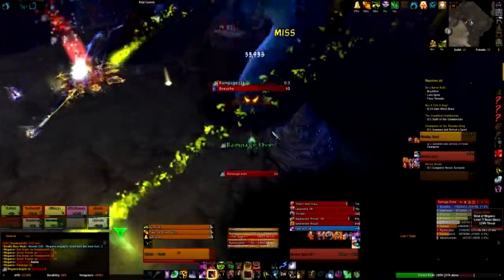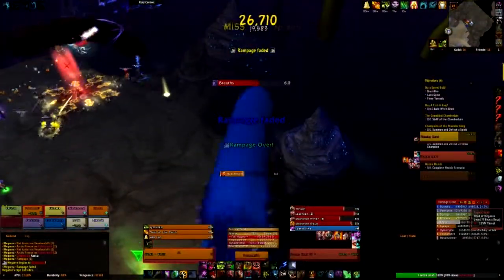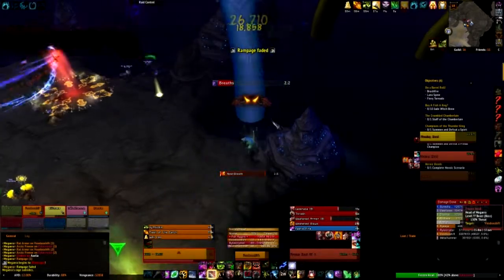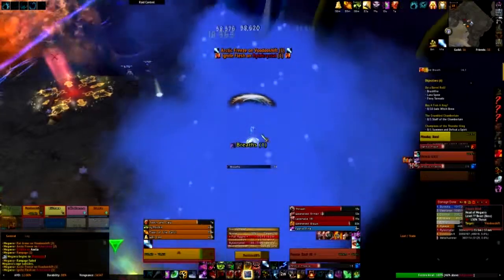The venomous heads cast Acid Rain, which lobs a big ball of goop at the raid. Its landing zone is shown by a green swirl. The further you get from this, the lower the damage it will do, so players should move a bit away from the impact zone.